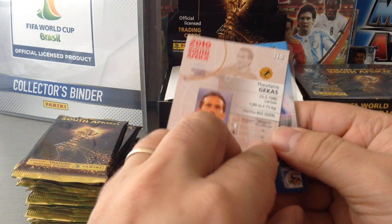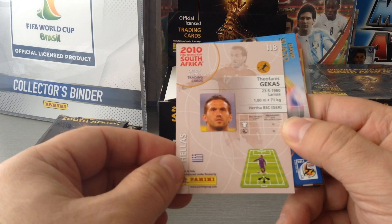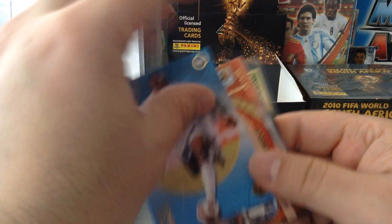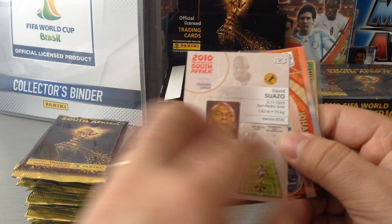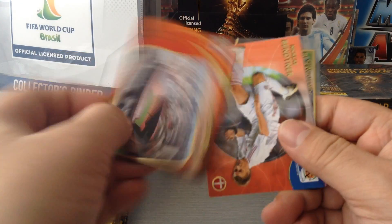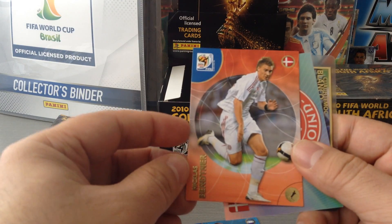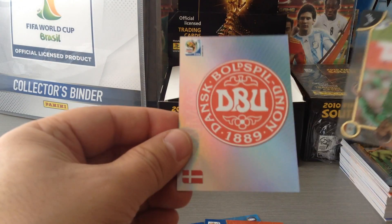Here we go — Gekas for Greece. It's the back of the card with all sorts of info: player position, picture. David Suazo for Honduras. We get a stadium, the Johannesburg Ellis Park. Bentner — Nicholas Bentner for Denmark — and we get our first logo, the Denmark logo, nice one with all the info in the back.